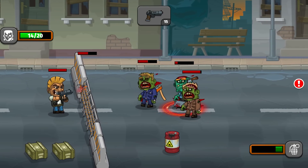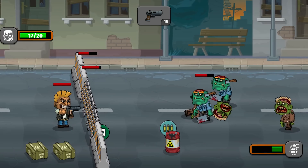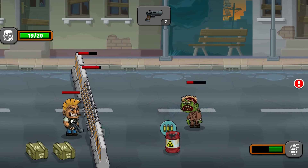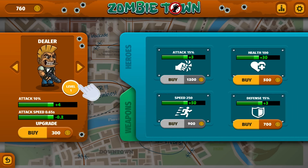The problem is that grenade doesn't travel too far, but at least we got a couple of boys from it. Should tear or touch the barricade. Get him, get him. We almost have 716 — isn't that enough for something already?